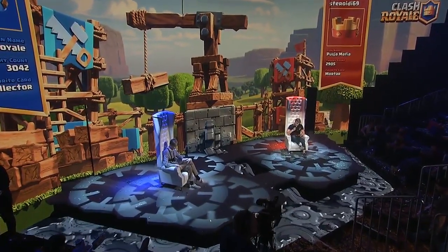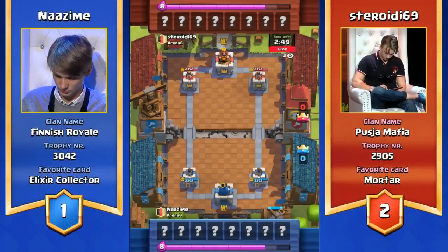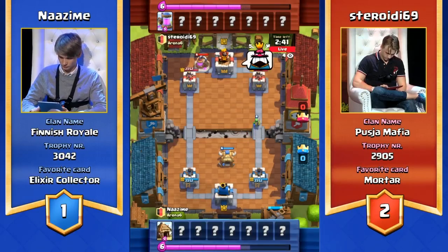Looks like they're taking their time going into this next game — with so much money separating them, I can't really blame them. We are going to go straight into what is game five at this point. We did have a draw. Nazeem is still two games down and Steroidy still needs to just win one game. So he has opted to go straight back in.